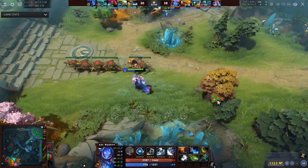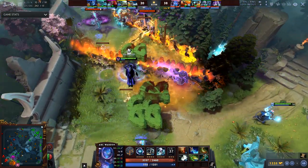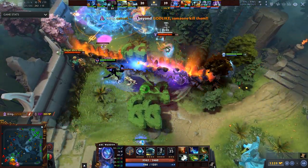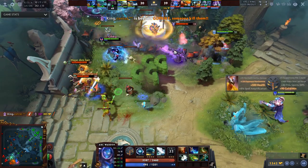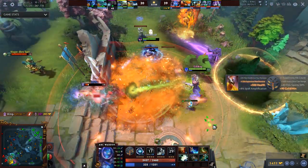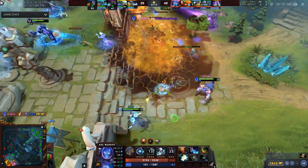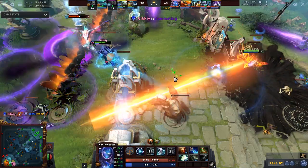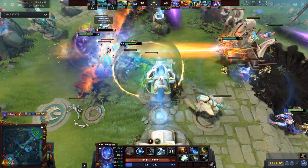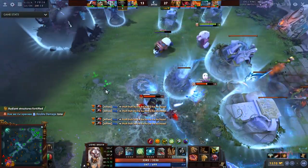Mindbreaker is a funny item. When it first came out it was a four-second silence which was way too good. Now it also gives 25 damage on the attack and 25 attack speed, which is pretty good. Just being able to initiate and follow up with a silence is solid, but I don't think it's nearly as good as it used to be. I'm going to say it's B tier.